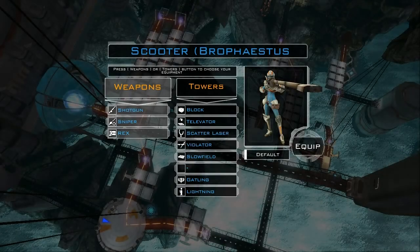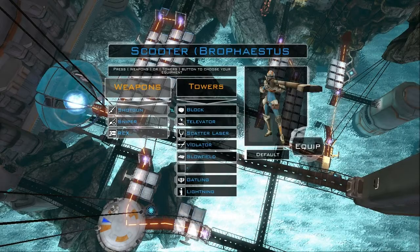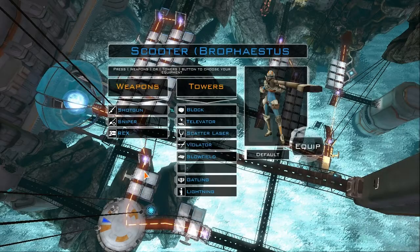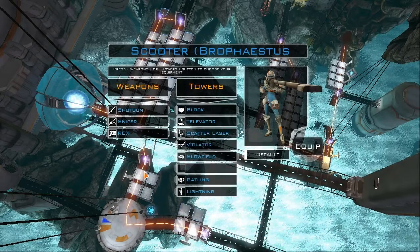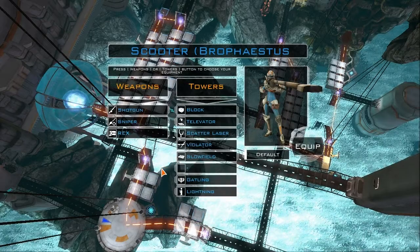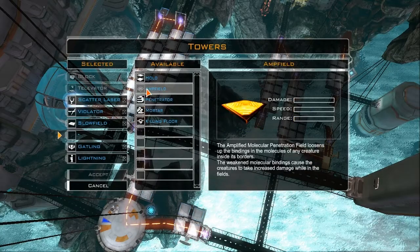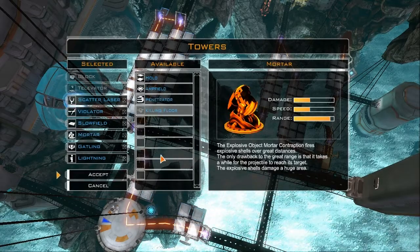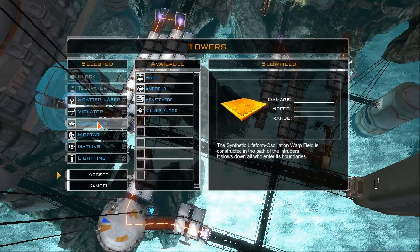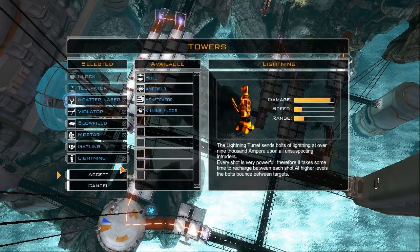Caverns — as you will see in a moment — I have to change the setting really quick just to be safe. Pardon me for a moment. I just had to switch out how many frames per second I was getting. On this level, Caverns, there are actually no flying waves whatsoever, so you can come in here and pick whatever you want that isn't a flying wave. You can see my setup: Scatter, Violator, Slow Fields — you'll see why those are in there. Mortars, Gatlings, Lightnings, all that good stuff.